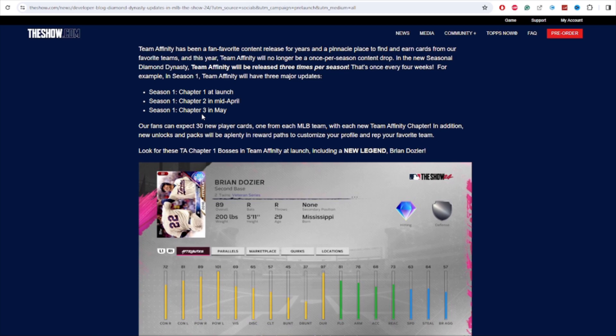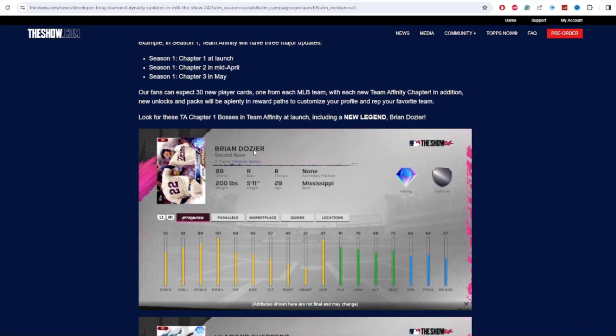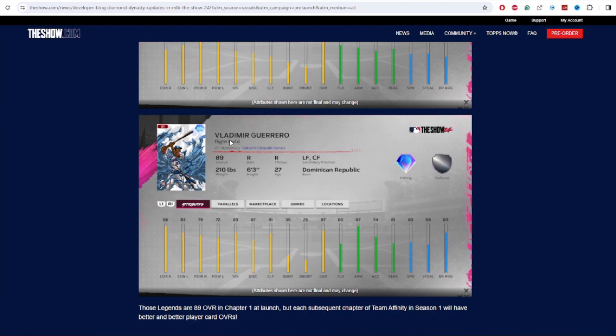Team Affinity is also going to have a power creep within it. Ryan Dozier — a new legend since he retired and they got his rights — is an 89 overall card: 72/81 contact, 89 power, 57 clutch. This is going to be the Twins boss for chapter one of season one at 89 overall. Chapter two bosses will be higher overall, probably 92-93, and chapter three maybe 96-97 — that's just my guess, not confirmed. They also showed a Takashi Okazaki card at 89 overall: 96/83 contact, 78/72 power, 81 clutch. These 89 overall cards will be good for the first couple weeks at the beginning stage of the power creep.